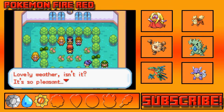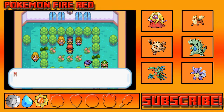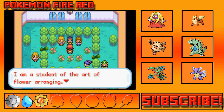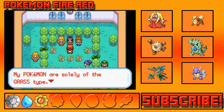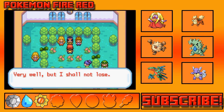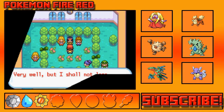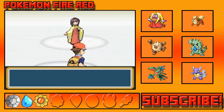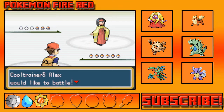Erika says: 'Hello, lovely weather isn't it? Welcome. My name is Erika. I'm the leader of Celadon Gym. I'm a student of the art of flower arranging. My Pokemon are solely of the Grass type. Oh, I'm sorry, I had no idea you wished to challenge me.' Why else would I be here? 'Very well, but I shall not lose.' Alright, I'm gonna try to stop speeding up through battles, because I always do that.